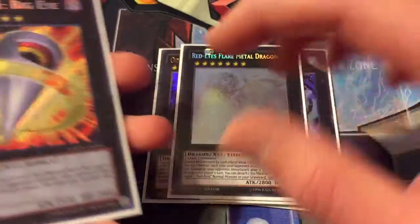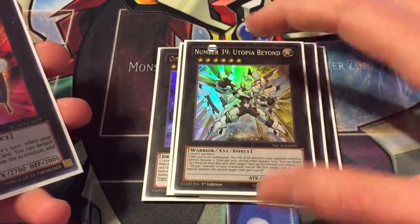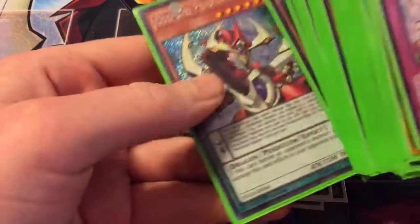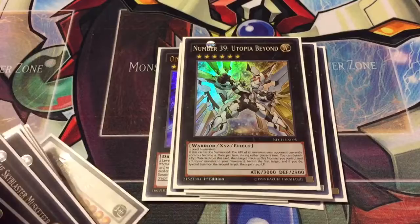One Red-Eyes Flare Metal Dragon — good for the burn damage and it can't be destroyed by card effects, so it's solid with material. One Number 35: Ravenous Tarantula — Big Eye for snatching monsters. One Number 99: Utopia Dragonar — Utopia Beyond — makes all your opponent's monsters attack zero, push for game, or if you make them all zero attack with Odd Eyes Pendulum Dragon it's 5000 damage since he does double, which is a pretty fun combo.